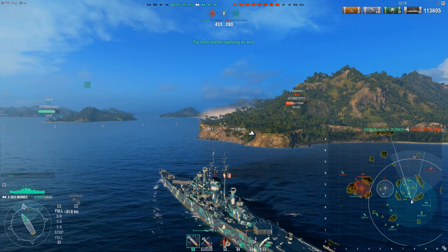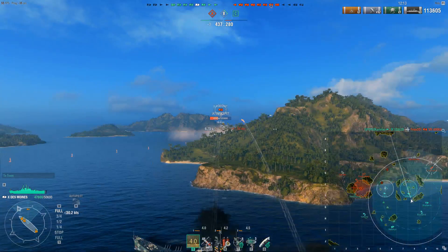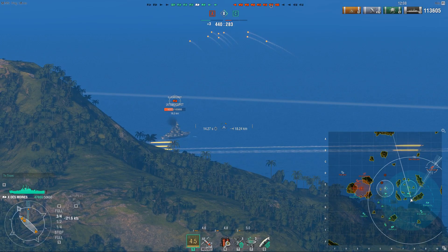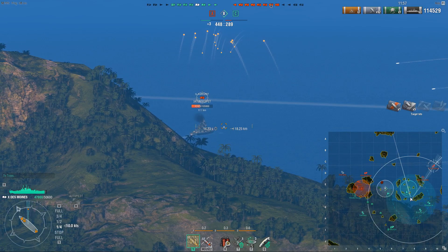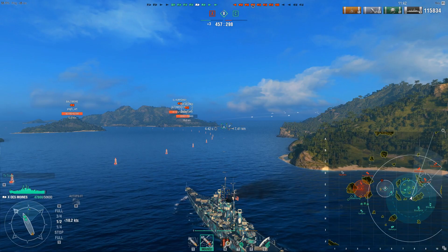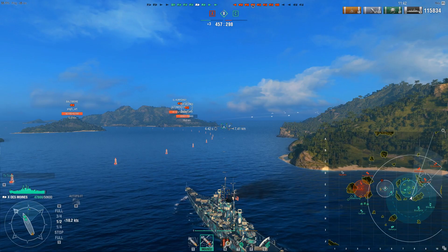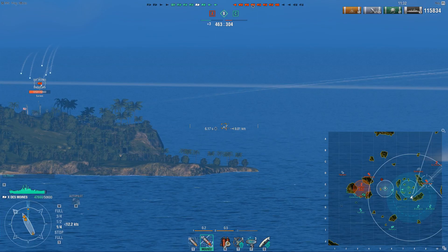That was kind of my issue last time. Alternative buffs I could consider that would be fantastic for the Des Moines: maybe slightly better stealth to make getting into these positions easier and less risky, or perhaps allowing some more stealth fire — but Wargaming hates stealth fire, so let's scrap that. Slightly more armor — especially the frontal bow armor and the deck armor — those would be two things I would love. Or even buffing the armor on the front turrets. These would be changes that would actually impact the way the ship is played, because you could push in more aggressively and wouldn't be punished as hard for being caught out.